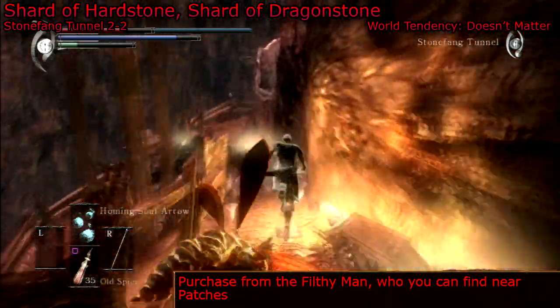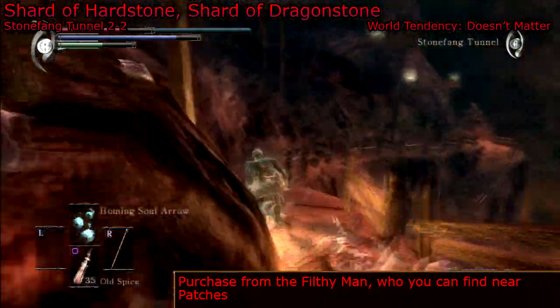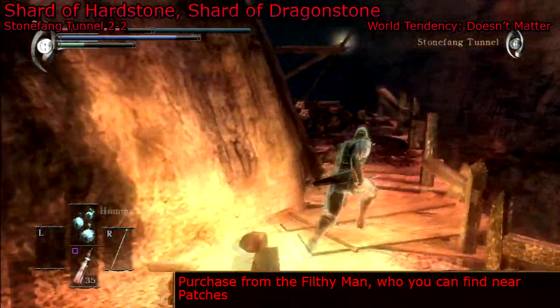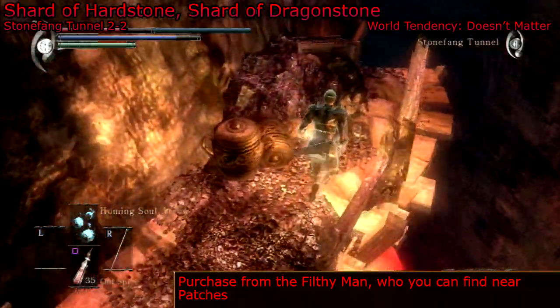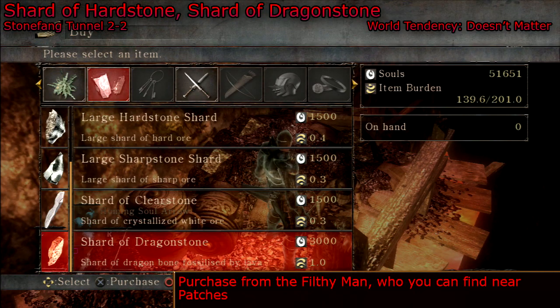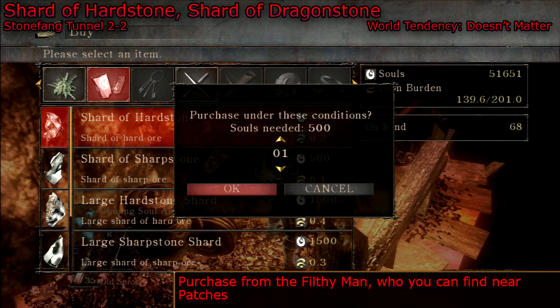Patches is over to the left there — you can use that as a little guide stone. So I'll go all the way down here and then our merchant will be sitting right there. Go buy item and then there you go — you can buy all the tiny shards from him.